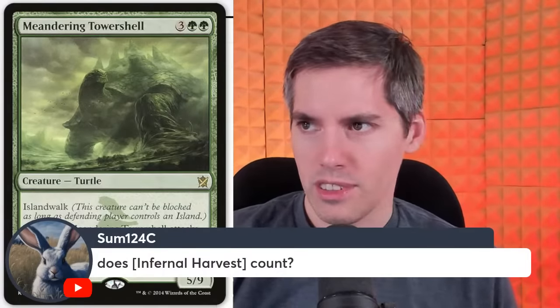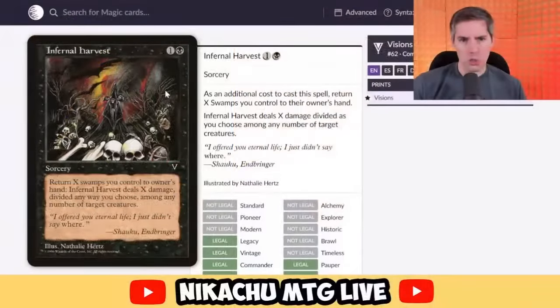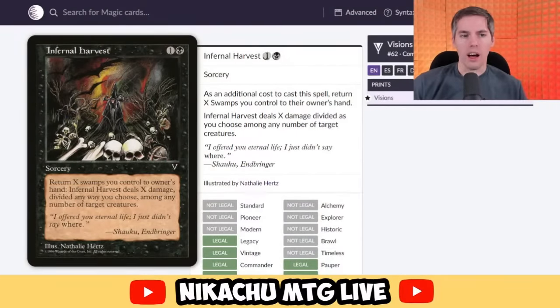Infernal Harvest — 2-mana sorcery. As an additional cost, return X swamps you control to their owner's hand. Then Infernal Harvest deals X damage divided any way among any number of target creatures. So you bounce your swamps to deal damage? This is terrible. Most drain-life type cards let you just pay X to deal X damage. I have to return my swamps to my hand, can't even hit the player, and it's a sorcery. At zero mana I wouldn't even play this card.